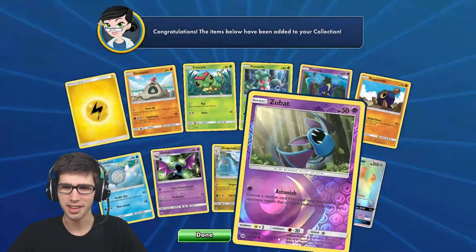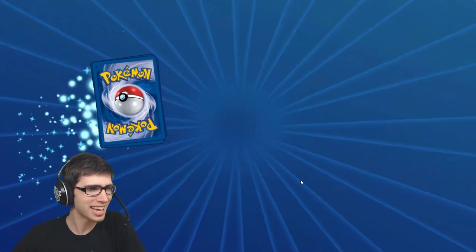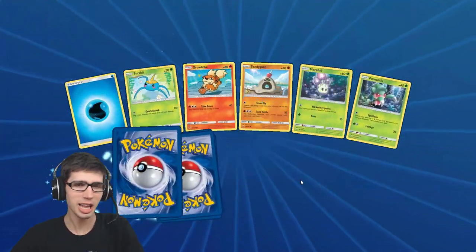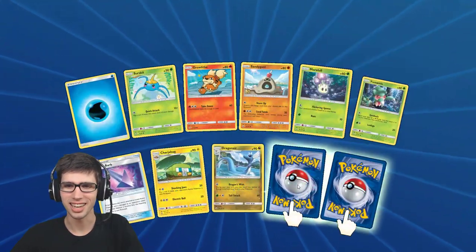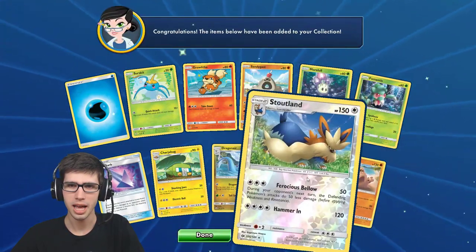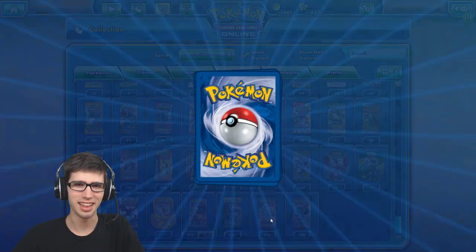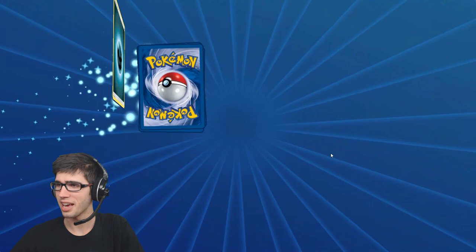That dirty dirty Gumshoes - anyways, it's a hyper rare, I'll take it. That's like the card that I'd try to avoid clickbaiting at all costs. But we have a reverse holo rare Stoutland there and just a regular Alolan Raichu.